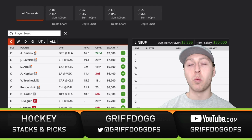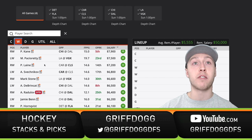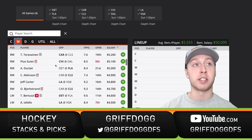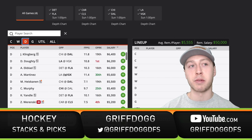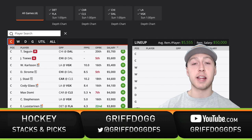I do the same thing with the wingers, defensemen, and goalies. At a high level, I like the Vegas Golden Knights matchup — Max Pacioretty at $7,500, Mark Stone at $6,600. I know Anthony DeClaire plays with Barkov on that first line at $5,000 — not a bad price. Then once we get down into the $3K range, I'm just doing that high-level overview before diving into individual player statistics.